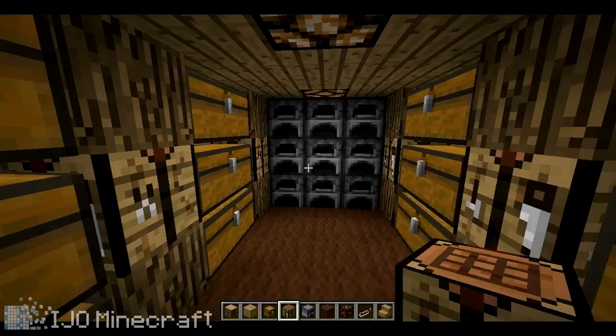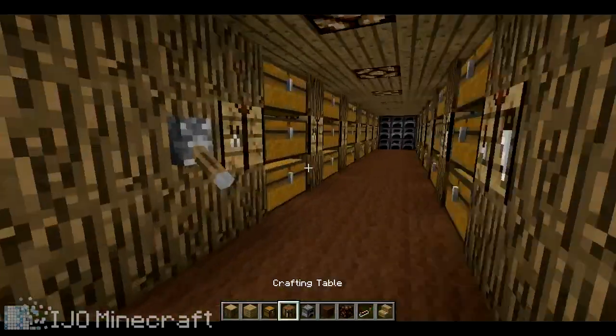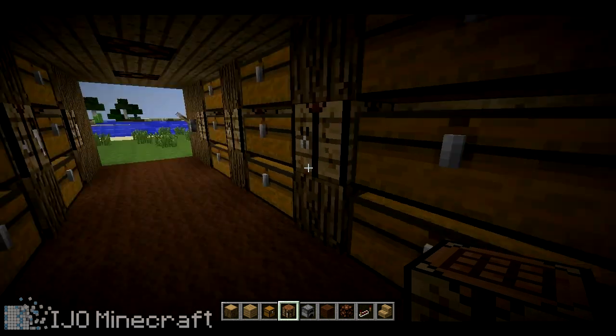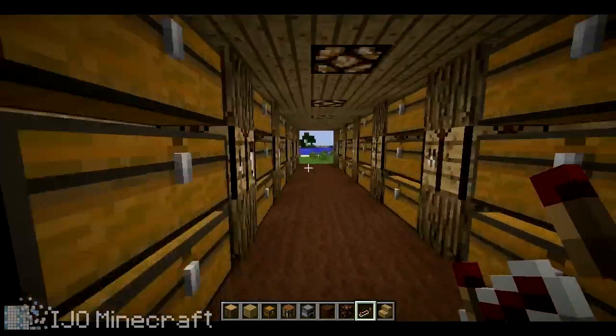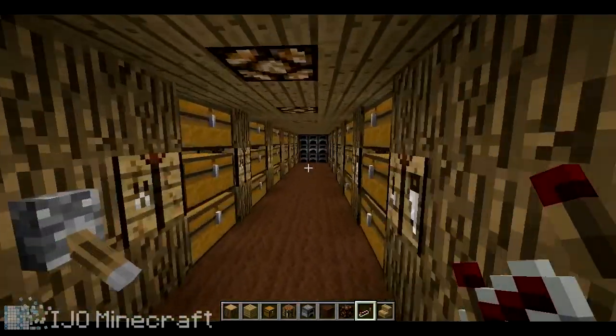That's the basic storage room — you flip the lights and it turns off, really nice like a long hallway lighting up in a pattern. Hope you enjoyed the video, leave a like, comment, favorite, subscribe, anything you want to do — it's all appreciated. Thanks for watching guys, bye!